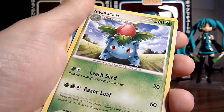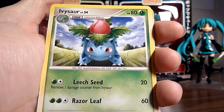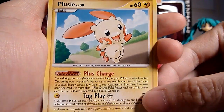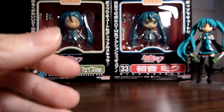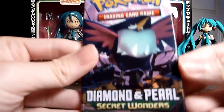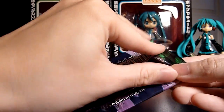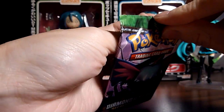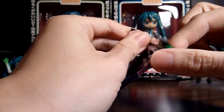The Uncommon is an Ivysaur and the Rare is a Plusle. I don't have this, but it's still a little bit of a letdown. Oh well. Moving straight along to Honchkrow. I shouldn't be worrying too much — as long as I get cards I don't have yet, that's always a plus. No complaints, really.